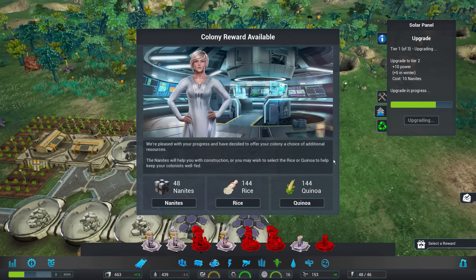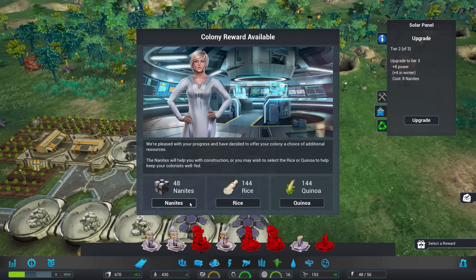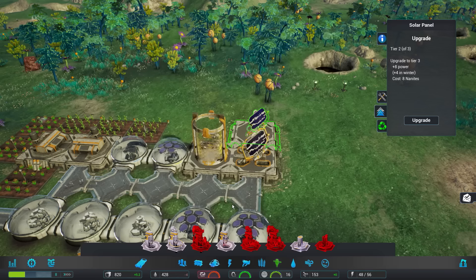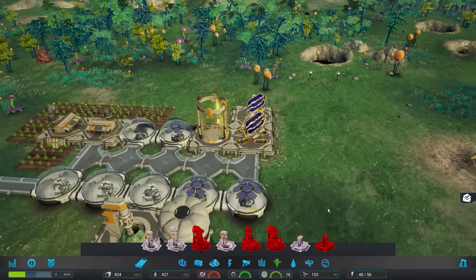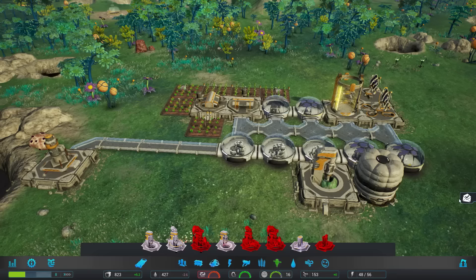Well done — we're pleased. We're pleased with your progress and decided to offer your colony a choice of additional resources: do you want nanites, rice, or quinoa? I feel we'll be able to produce our own nanites pretty soon, so I'm going to go with rice to get a bit more food variety and keep these people happy. Now that we upgraded that solar panel, we're at 48 of 56 power, which is a lot better than before.